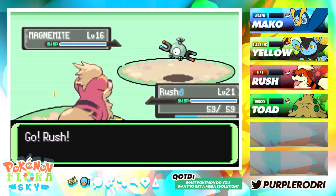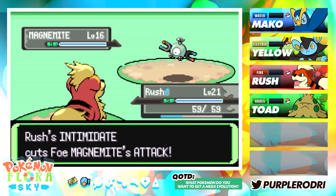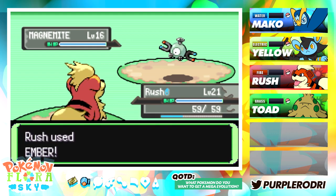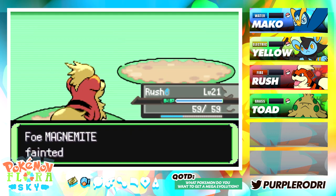Let's start things off with a bang. It looks like Rush is going to be going up against a Magnemite. It's probably good that we put Rush up in front so we can give this guy all of this XP. All these cyclists are actually not that tough here on Cycling Road, so they're really good XP if you guys want to train up your Pokemon here.